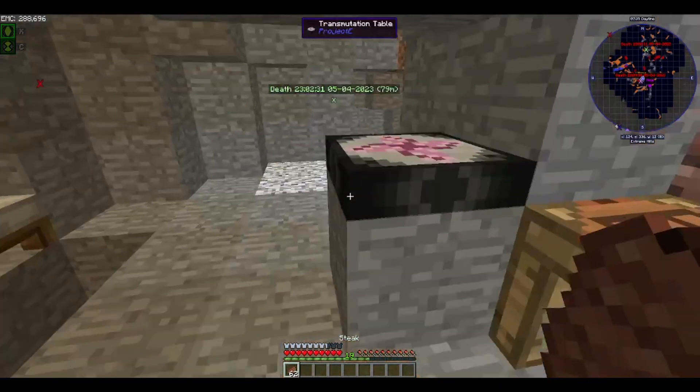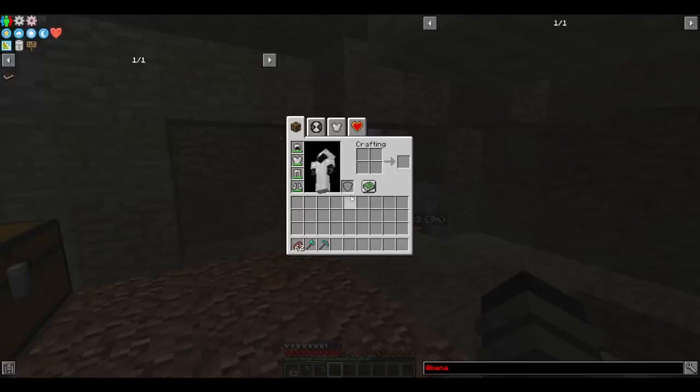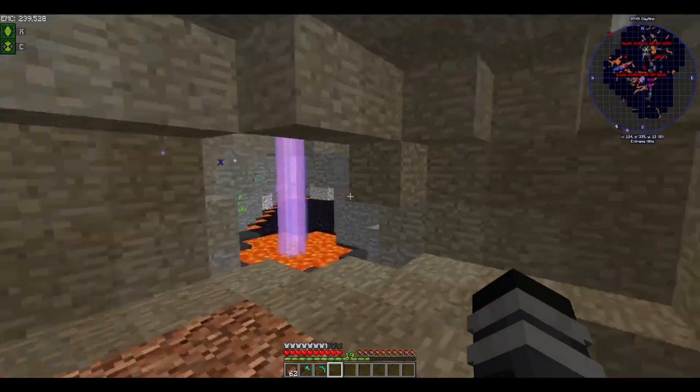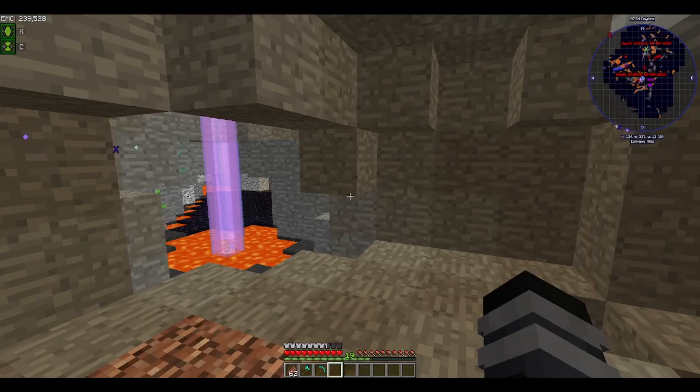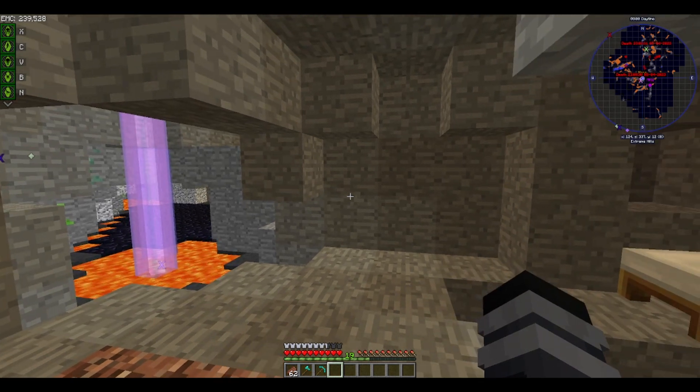We are going to transform into a random alien, but first... I think I got everything I need. So if you see here, we'll go over here. Level 1 and a 0 - so 1 out of 1000. That's my level, that's how much XP I need. Just being in the transformation itself will give me the XP I need. Right now I have about 10 different aliens I can choose from.